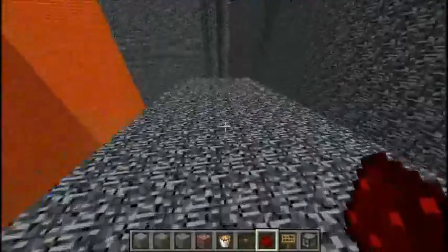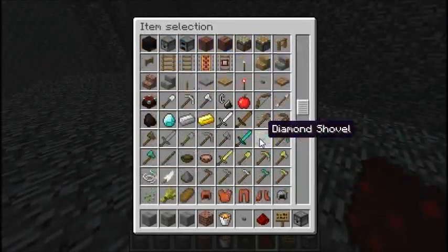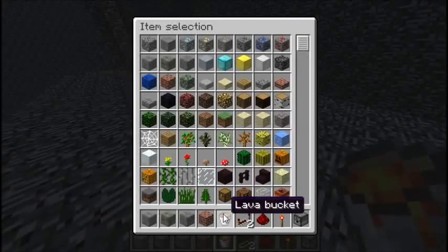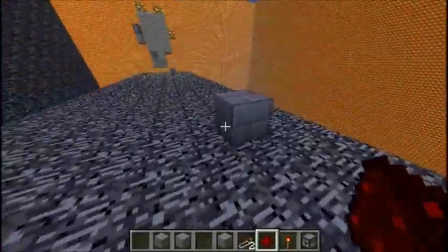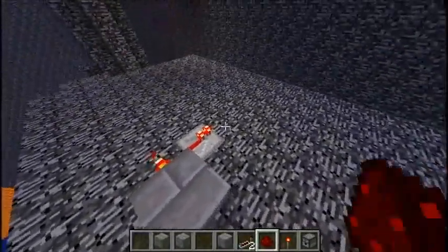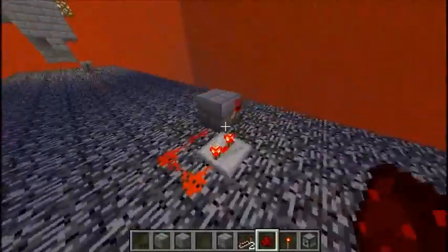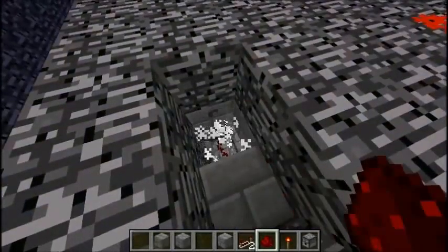First we need a clock, so we need some repeaters and also some redstone torches to make our redstone clock. Let's get rid of all this trash. Let's make our clock over here — torch — there's our clock. I can't let it burn out. Does that burn out? Yeah, that burns out.